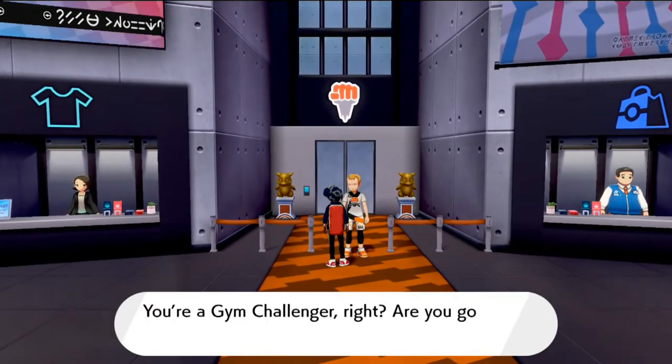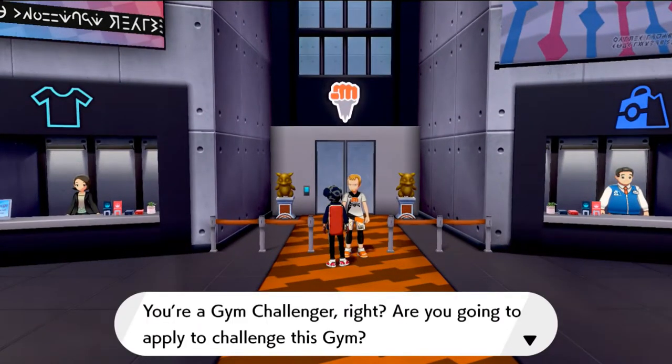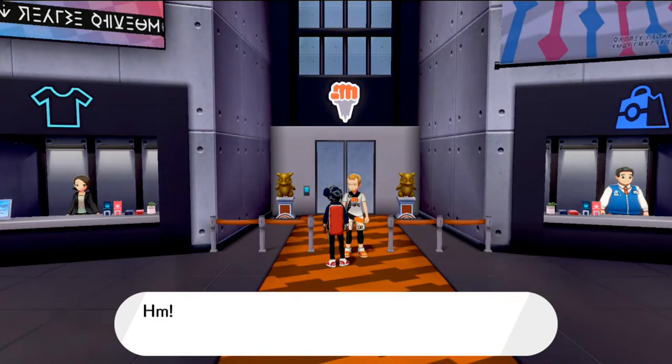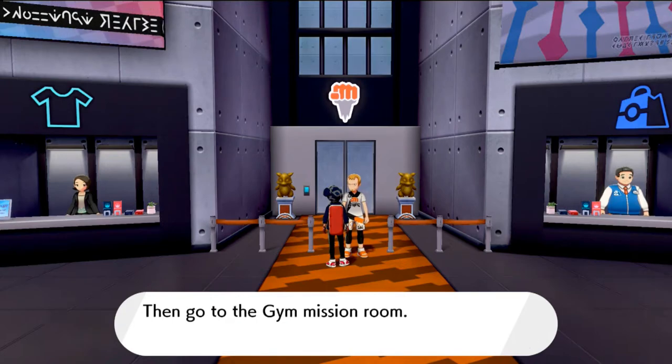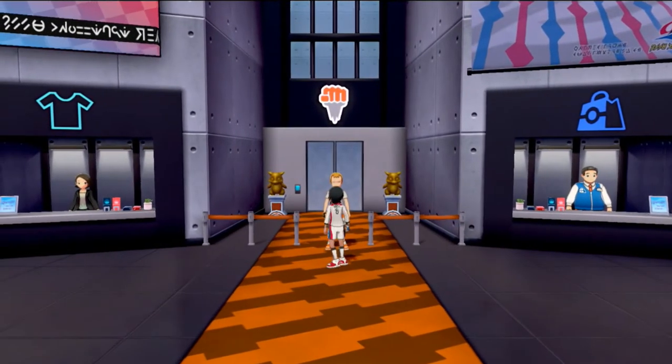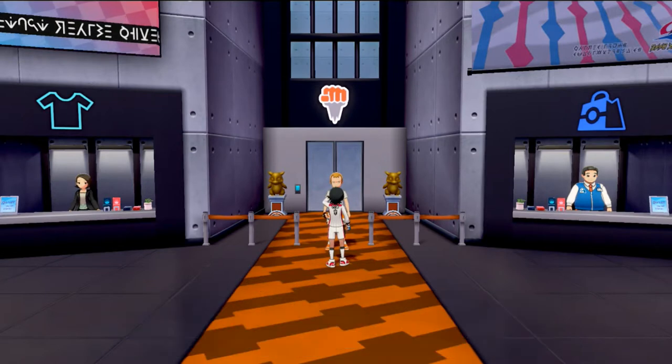Alright, let's continue. 'You're a gym challenger — are you going to apply to the gym challenge?' Yes I am. 'Then into the changing room and change into your uniform, then go to the gym mission room.' Alright, so let's get dressed up — look at that, we're looking like big pimpin right here. Yes, go number six!